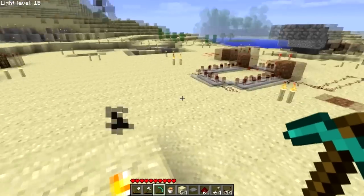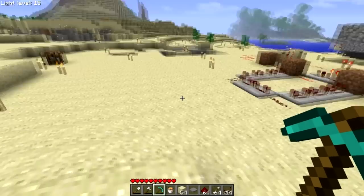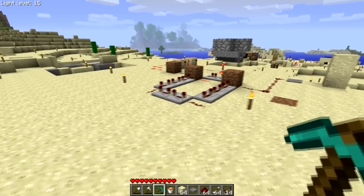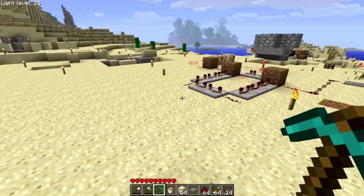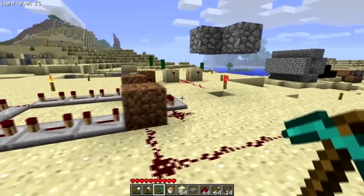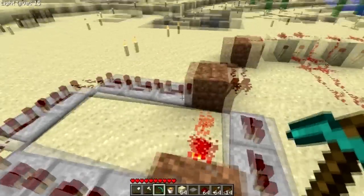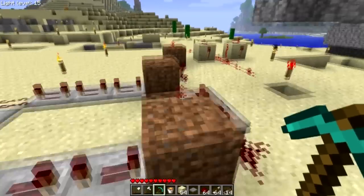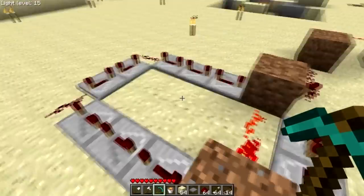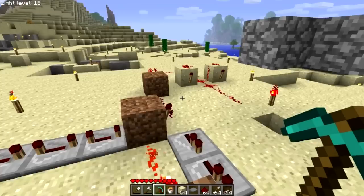Alright, so in the nature of my tutorials, I not only explain how to build something, I explain how it works. That lets you modify it to whatever purposes you have for it — it's not just the cookie cutter approach. Also note this circuit is a little bit different than the one I showed you on my Let's Play video. I made it smaller, much easier to hide — about 30% bigger before I did this update.